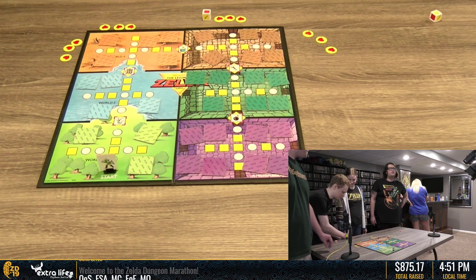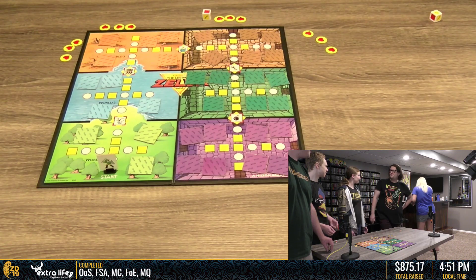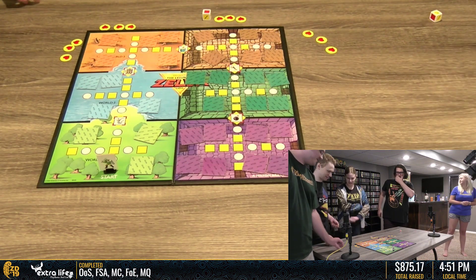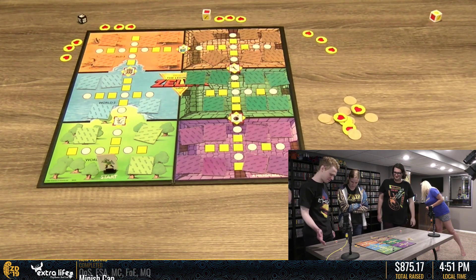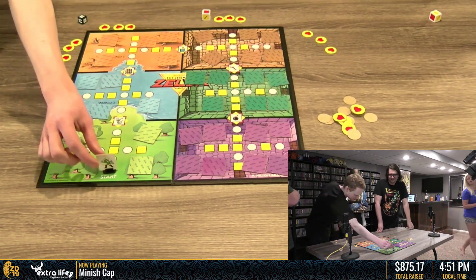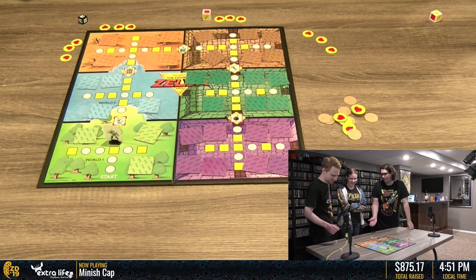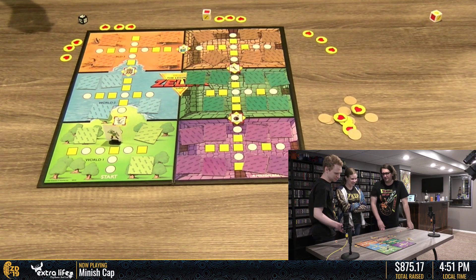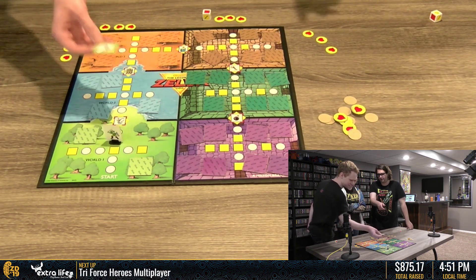Has the youngest person changed? I feel like you won, so you should just get to start it off. Okay, that works. Someone's going to have to explain to me what's happening here. Oh, do you just roll and you move? And then if you land on a yellow, you flip a tile in - any tile that's in our color.